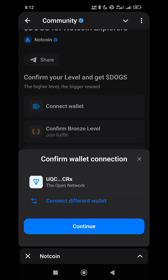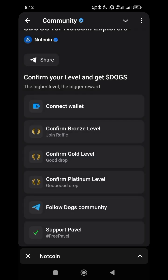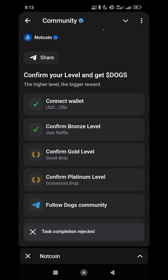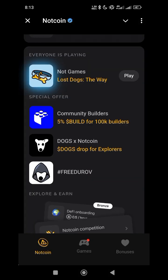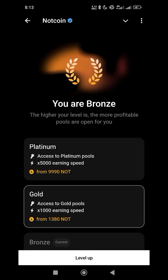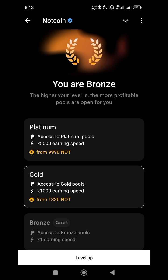My wallet is connected. They will tell you to confirm your NoseCoin branch level. If you want to upgrade your branch level, and you click on it, it has marked the task completion as rejected. So what I will do is go back to my NoseCoin Bots, scroll down and click on the branch section.